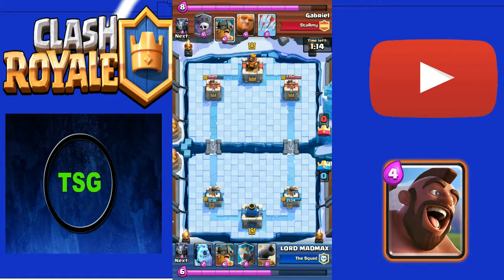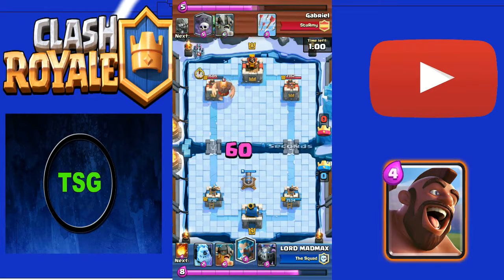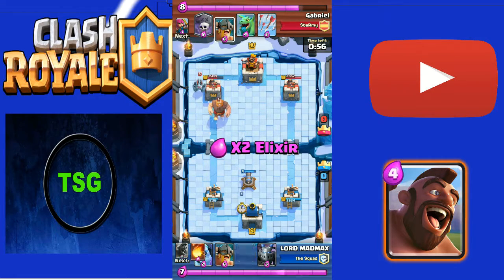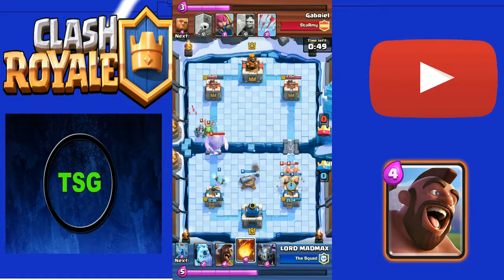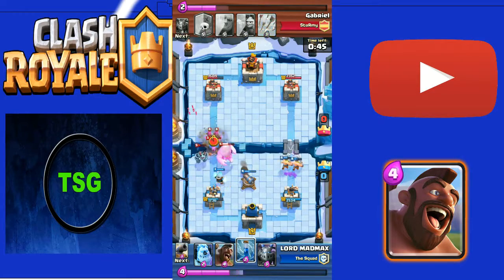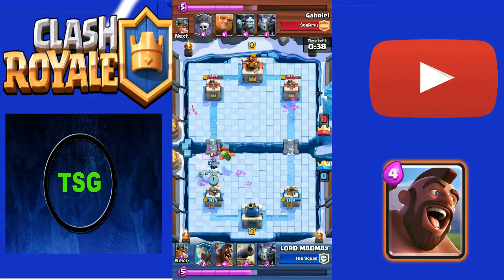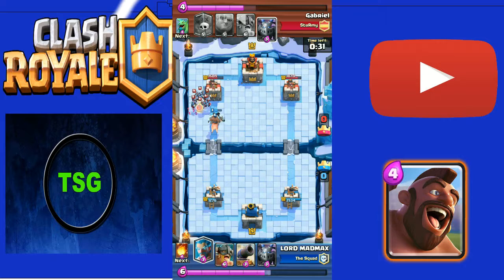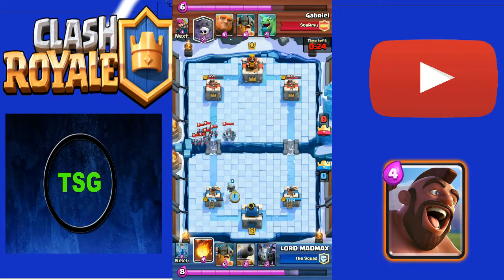Most people prefer Ice Wizard as a defensive card - I use him defensively too. I deployed a Cannon, then Ice Wizard again. He deployed a Mega Minion so I threw a Fireball at it, but then he deployed Elite Barbarians - that was a mistake on his part because he used a lot of elixir on that push and it only dealt around 400 damage. I then played the best combo: Ice Golem and Hog. Ice Golem is seriously so good.